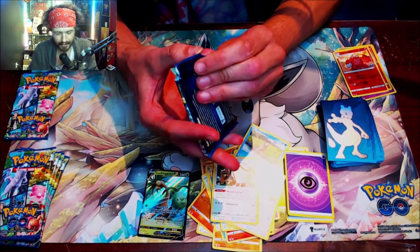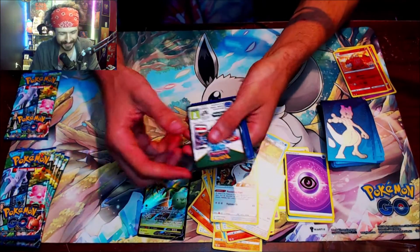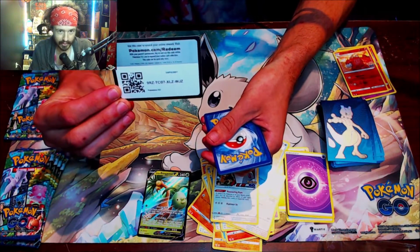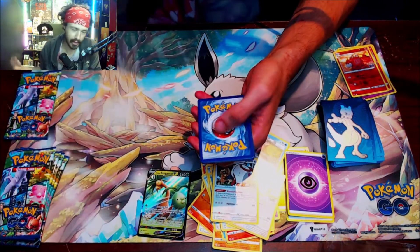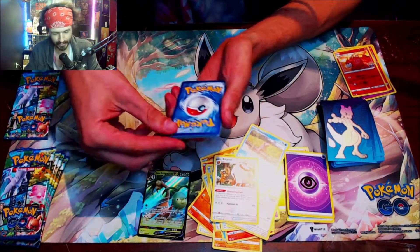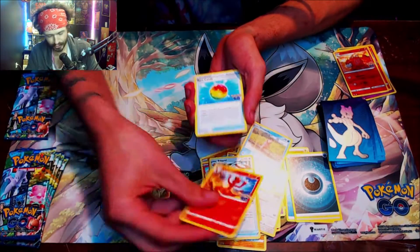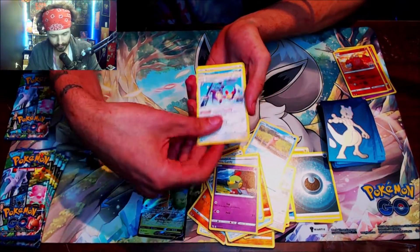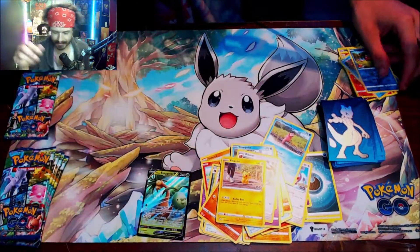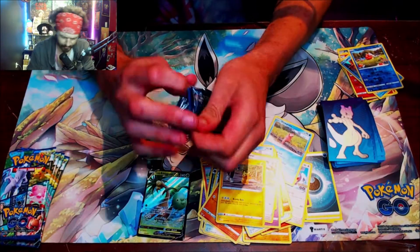Honestly, if I don't get anything good from this I might just stop collecting Pokemon GO — it is wasting my money. I really just want Lost Origins to come out because I want that Giratina — Giratina looks awesome. This pack: Egg Incubator, Eradicate, Rare Candy, Natu, Aipom, Slowpoke, Barboach, Pikachu, Magikarp, and Lapras. That is rough — not cool.